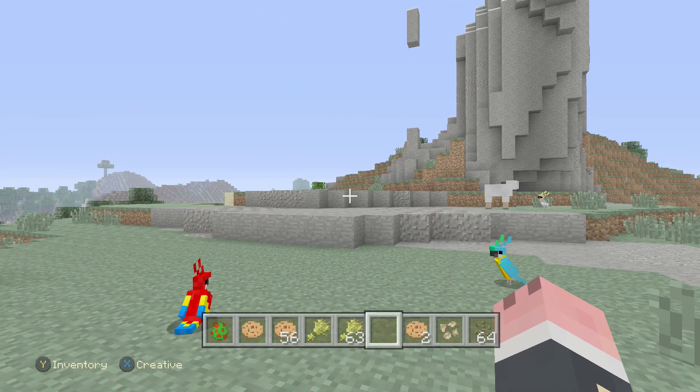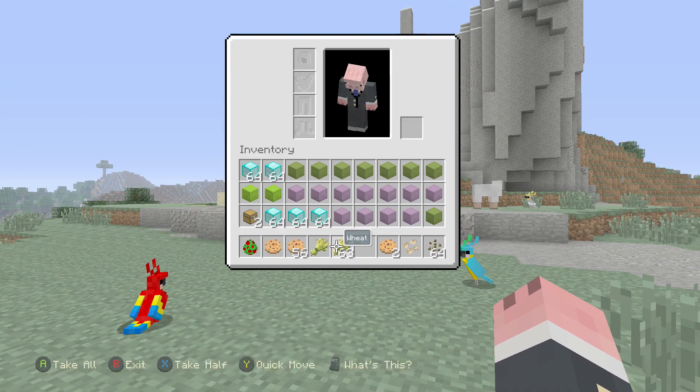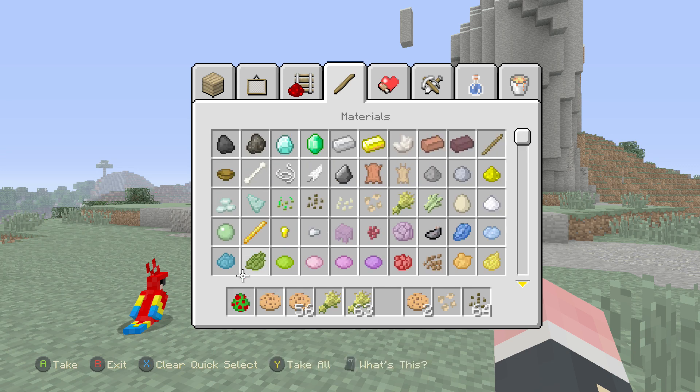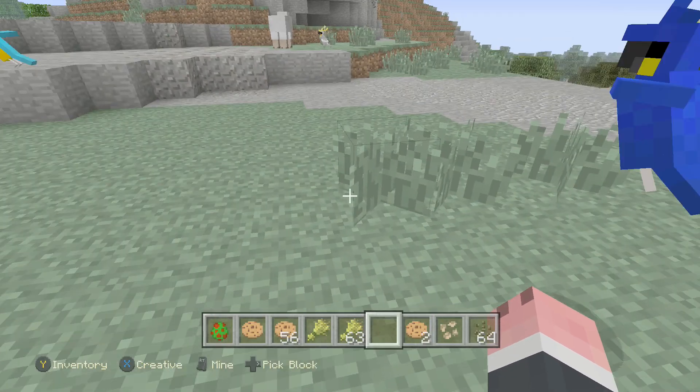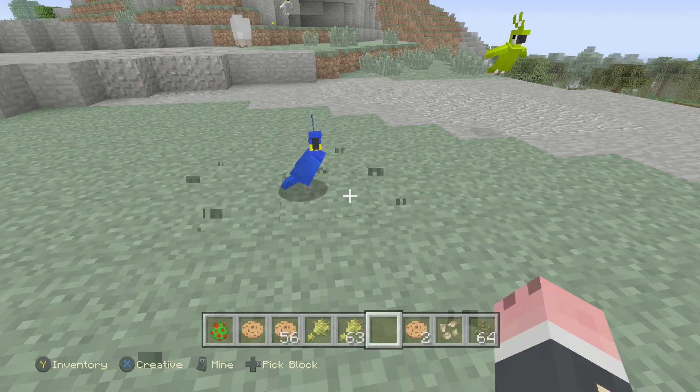That's how you tame parrots — you use seeds, and any type of seed will work. The best seed to use in survival will most likely be the standard wheat seed, rather than melon, pumpkin, and beetroot, because they're quite hard to get hold of. Normal seeds are pretty easy to get — you just break grass and hopefully you'll get some, and you'll probably have loads of it anyway if you're in a good survival world.